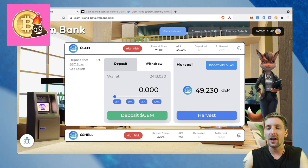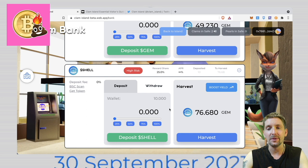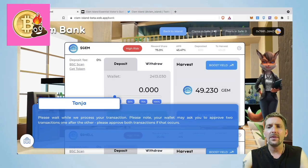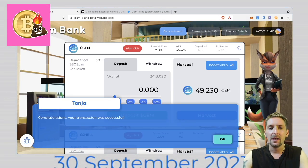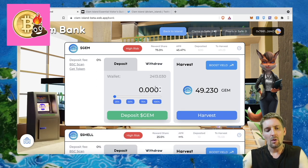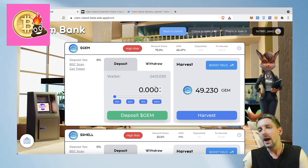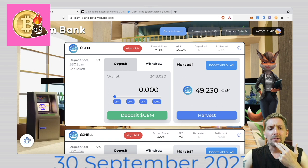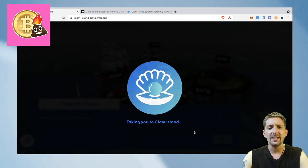The Shell is the governance token — you can earn Shell too, but not here at the bank. You can stake your Shell and earn Gem. So from that point there, we are just basic yield farming. You take the Gem, you can either compound it back in or sell it back into BNB or USDC stablecoins and run away with your profits. But that's not where Clam Island ends.